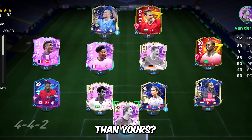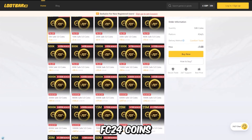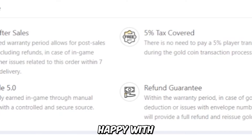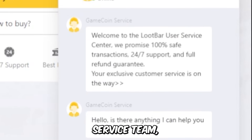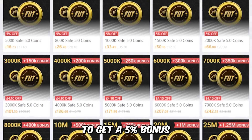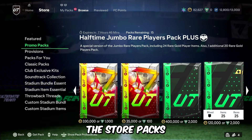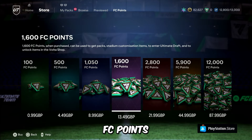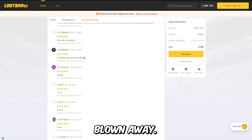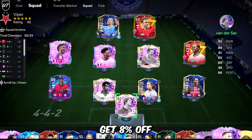Welcome to LootBar.gg, the cheapest, fastest, and most reliable FC24 coins you'll find. They guarantee to get your coins to you within 30 minutes and offer full refunds if you're not happy. They've got a 24/7 customer service team, and every time you buy coins you get a 5% bonus, which covers the EA tax and might help with a new evolution or store pack.